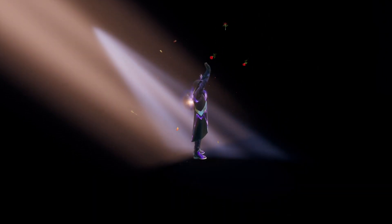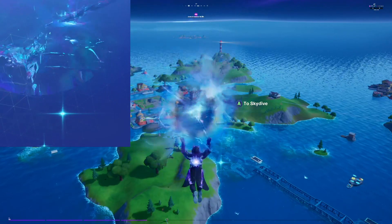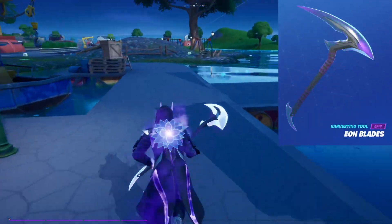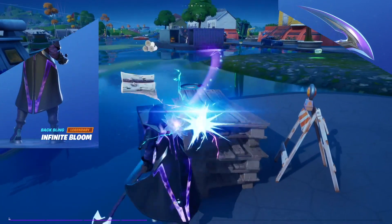The Battle Pass gives us three additional set items for Fade. We have the extremely unique and cool Convergence Glider, the Luminescent Eon Blades, and the reactive Infinite Bloom Back Bling. These items are all extremely cool and actually combo with glow really well.